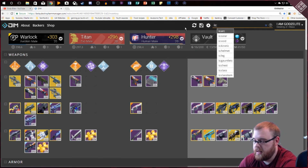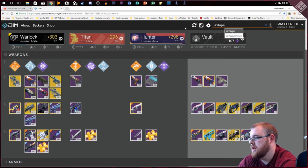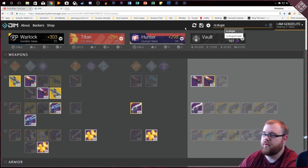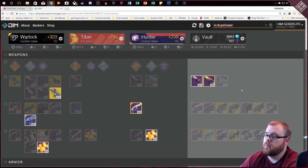You can also type 'is:dupe' and it shows all your duplicates, which is great if you want to clean out stuff you don't need. You can also type 'is:dupelower' to show duplicates with lower power — for example, I've got two Midas, one at 295 and one at 305, and those lower ones are the ones you'd want to get rid of.